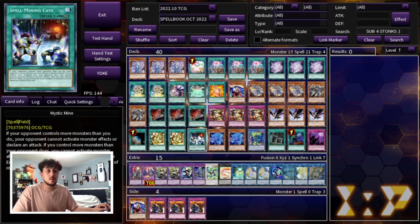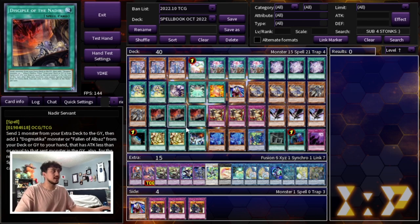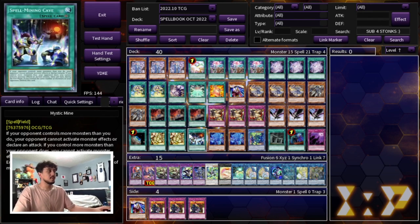If you end up going second and your opponent has a really big board that's difficult to out, you can use the Mystic Mine, have it on the board, then normal summon your Jaugen safely, activate its effect, and pop all cards your opponent controls. Mystic Mine is going to affect you too, but if you have something like Secret Village, you can activate Secret Village on top of the Mystic Mine. There are just so many different ways where Mystic Mine is relevant, so you have to be playing the one Mystic Mine in my opinion.